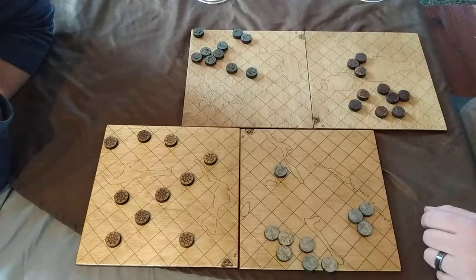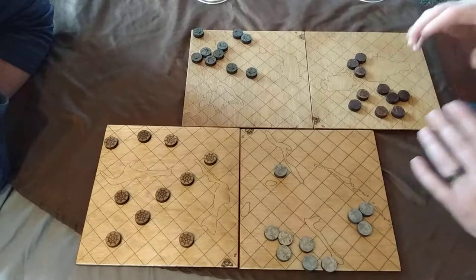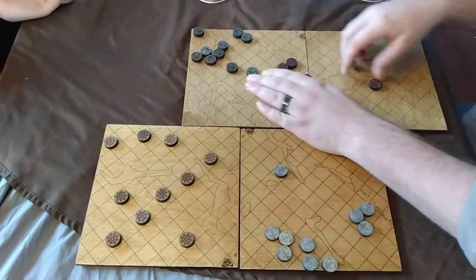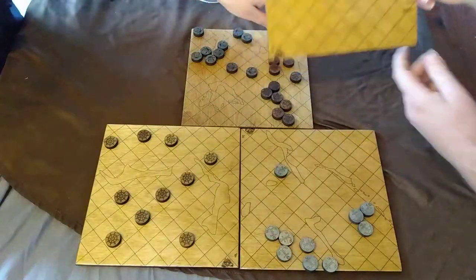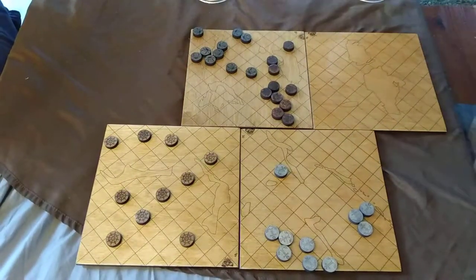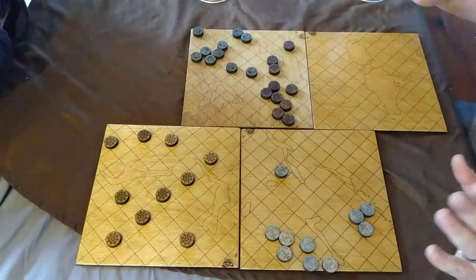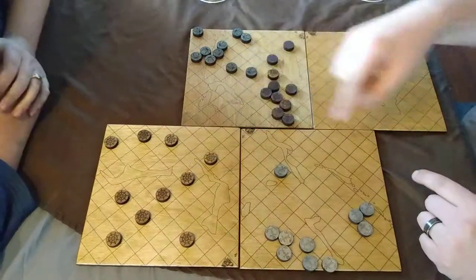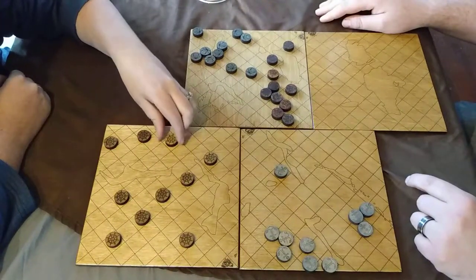Next, we've got islands. Islands basically make things more interesting. You can play the whole game on the blank sides of the boards, which is just open ocean. You can find this game online at our Etsy shop — the whole game is available there. Islands are what really make this interesting because they create obstacles and funnel points that people have to maneuver through.